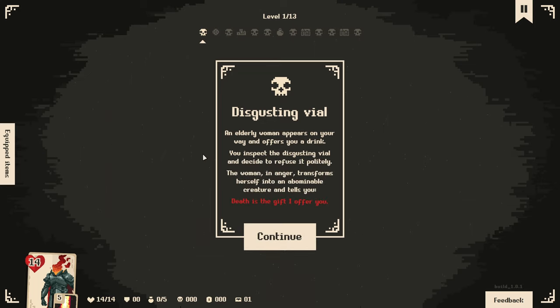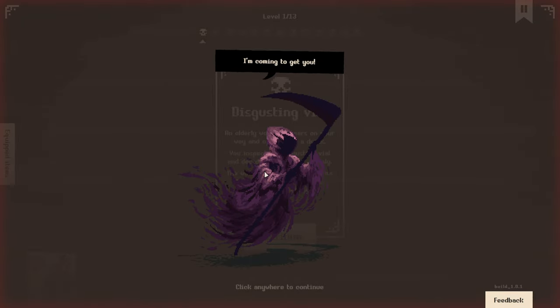Disgusting vial - an elderly woman appears on your way and offers you a drink. You inspect the disgusting vial and decide to refuse it politely. The woman in anger transforms herself into an abominable creature and tells you: 'death is the gift I offer you. I'm coming to get you.'